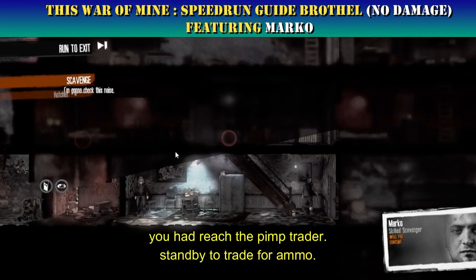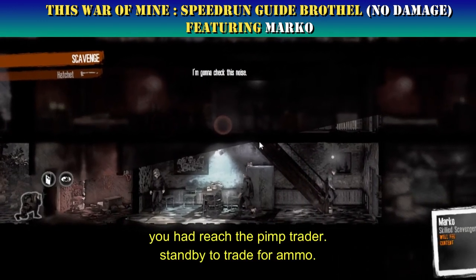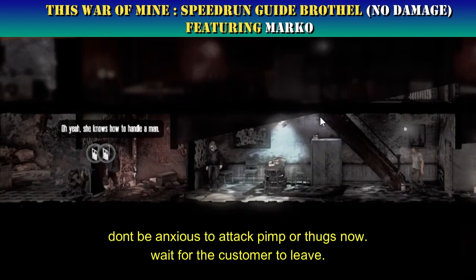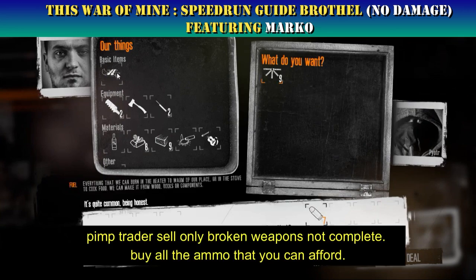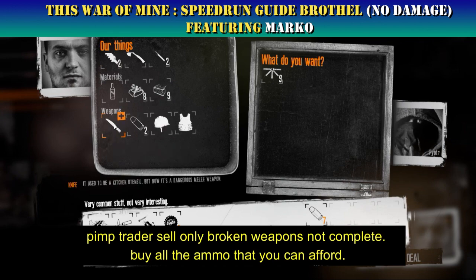You have reached the pimp trader — standby to trade for ammo. Don't be anxious to attack the pimp or thugs now; wait for the customer to leave. The pimp trader sells only broken weapons, not complete ones — buy all the ammo that you can afford.